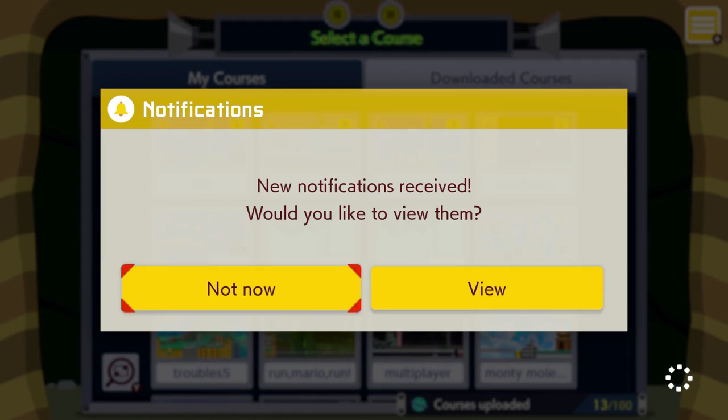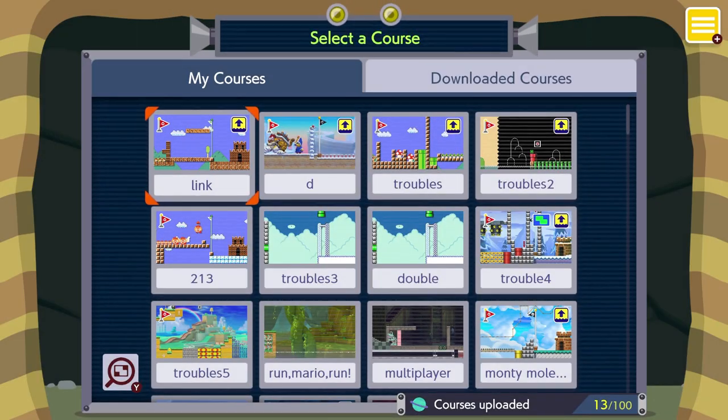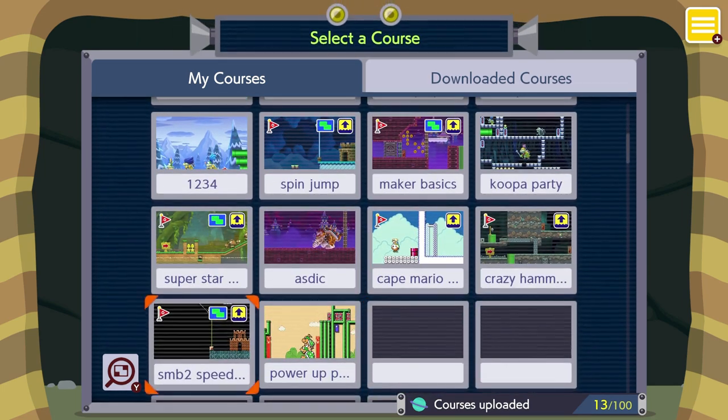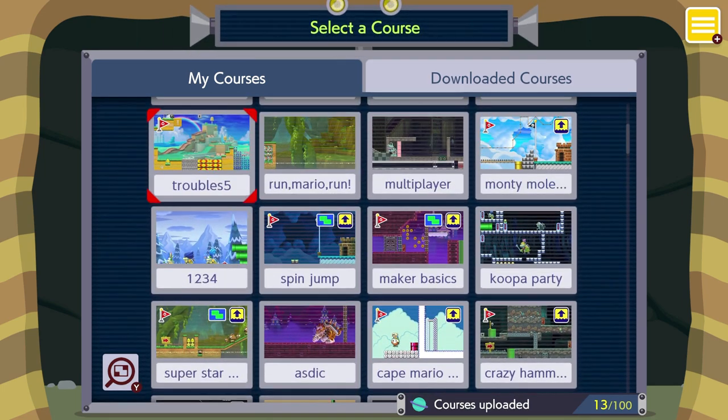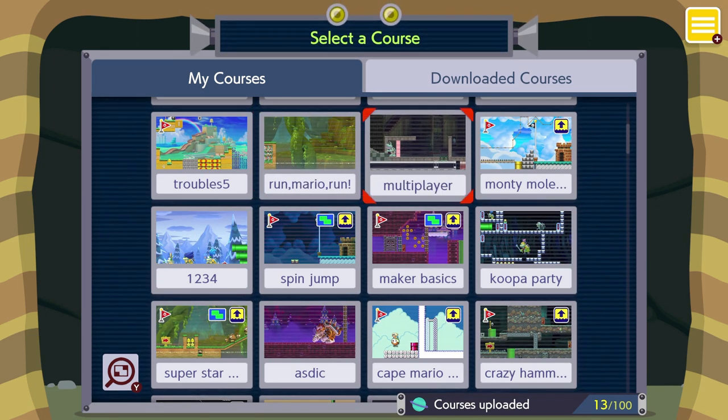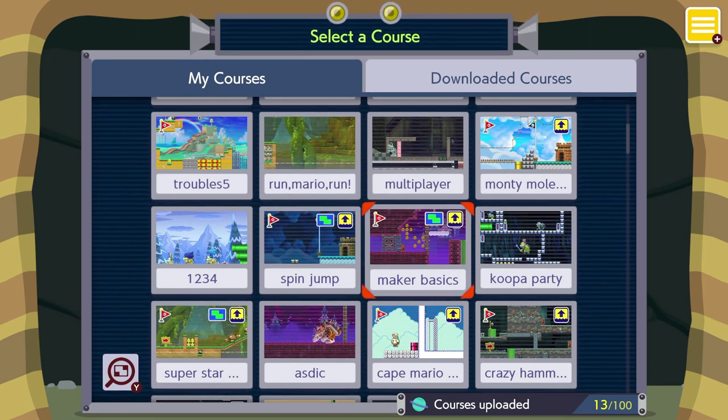Today I'm probably just going to be going in Coursebot. Coursebot is a place where you make courses and you can put them online for other people to play. I've made courses too and I've uploaded some of them.